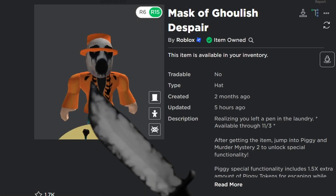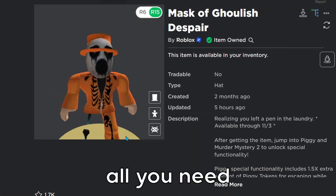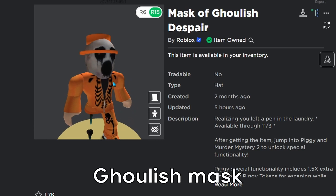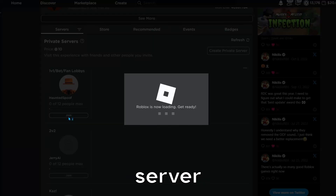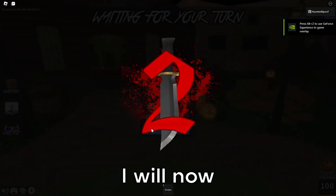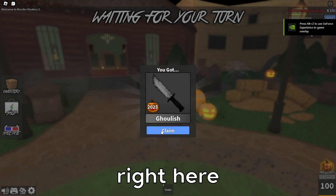What's going on everybody. In this video I will show you how to get the new ghoulish knife in Murder Mystery 2. All you need to do is buy the ghoulish mask for only 40 Robux, then you want to join an MM2 server. Now joining a server, and as you see I will now get the ghoulish knife right here.